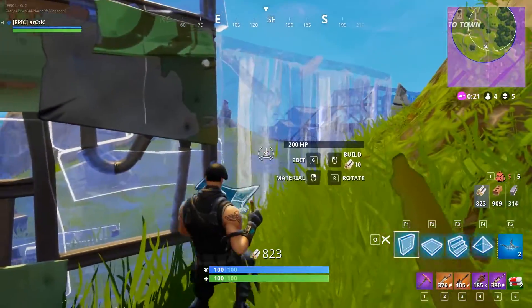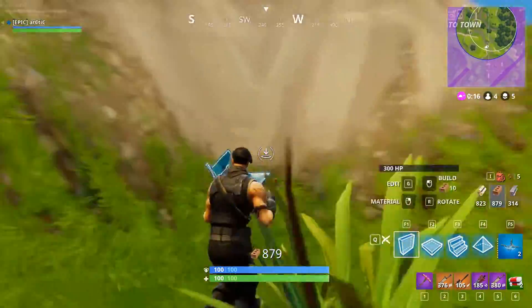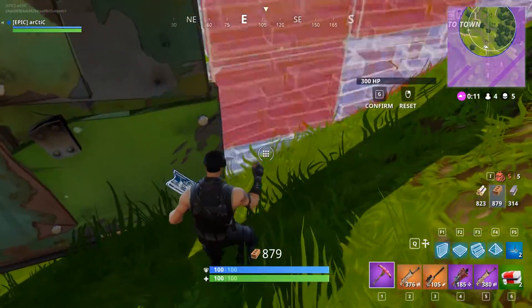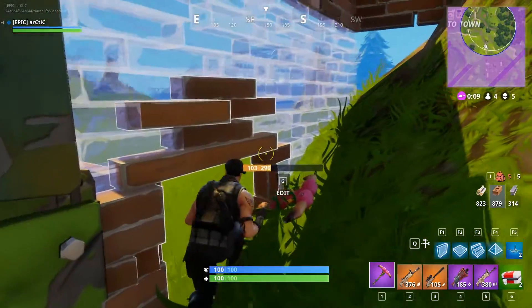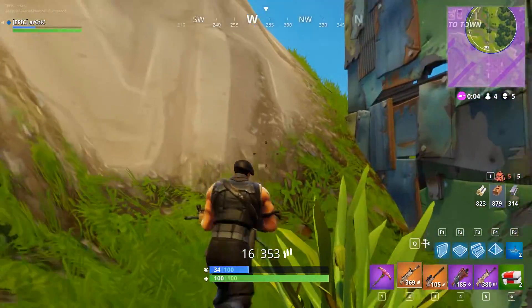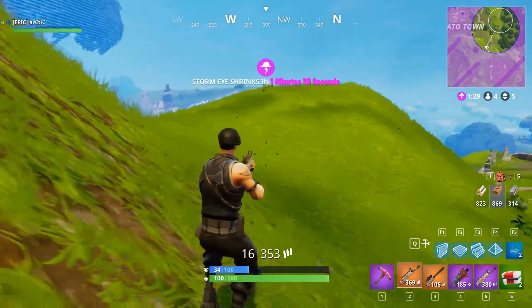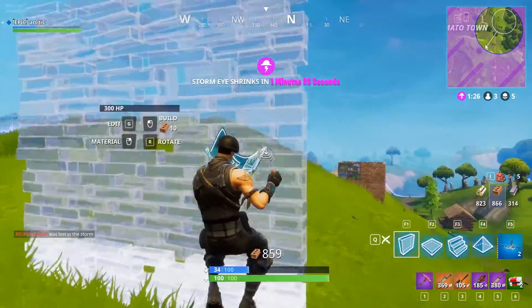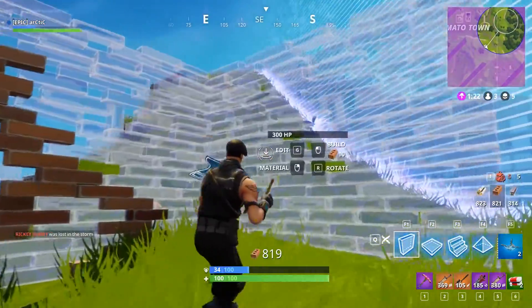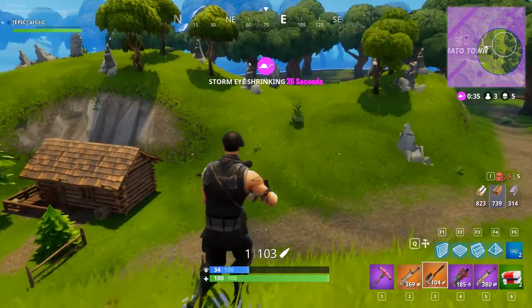There was a bit of a building snafu — I was on the edge of the circle and thought I had enough time, but I got pinned and couldn't build a door. I missed shots on a guy behind me and got out of there fast. Watching the kill feed, he ended up dying to the storm — my building blocked him enough that he couldn't get through and he died trying.